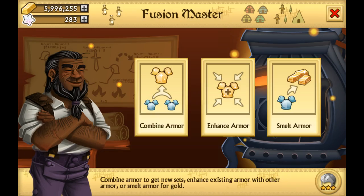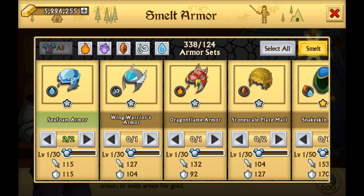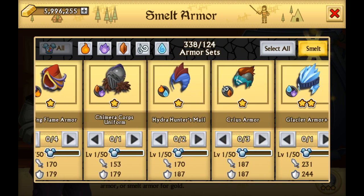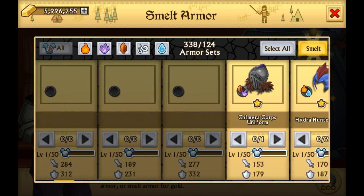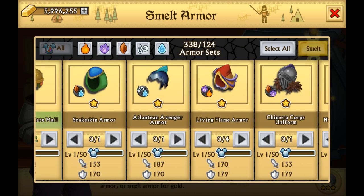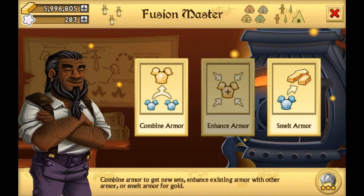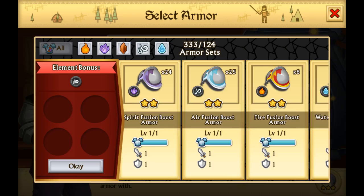Let me first sell off my armors that I don't need — all of these are just getting in the way. Do I want to sell the one stars? Probably, but I'm just going to keep them in regardless. Okay, so here we go.